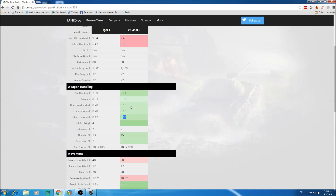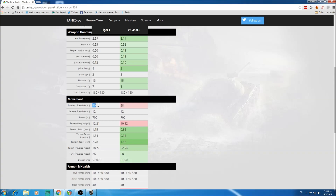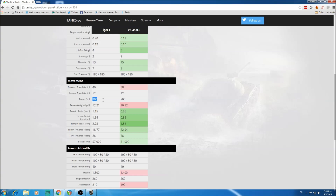The VK has one extra degree of gun depression and two extra degrees of gun elevation compared to the Tiger 1. On mobility, the Tiger 1 has 40 km/h top speed versus 38 on the VK. They share the same 700hp engine, but the Tiger 1 has a better power-to-weight ratio at 12.21 versus 10.82. However, the VK has better terrain resistances across all terrain types, and better hull traverse speed, making overall mobility quite similar.